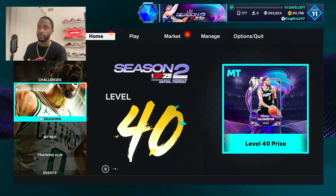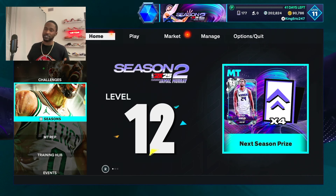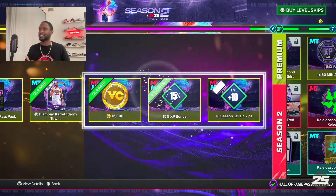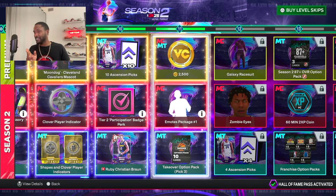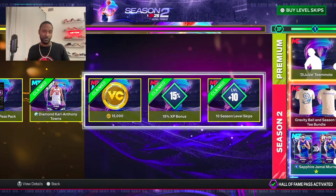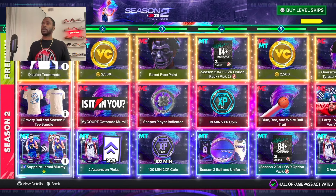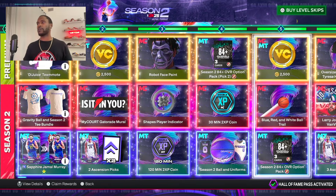They've upgraded Showdown rewards and Triple Threat Park rewards, giving different opportunities for us to make our team better without having to cough up money, VC, or whatever. It's free opportunities to grind the game and get rewards. Starting off, went ahead and bought the Hall of Fame pass. Got our level skips up to level 11 and got all the rewards that come along with that — some Ascension picks and a Diamond Karl-Anthony Towns that comes from getting the Pro Pass.